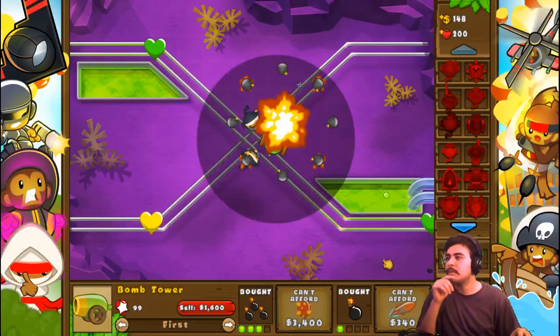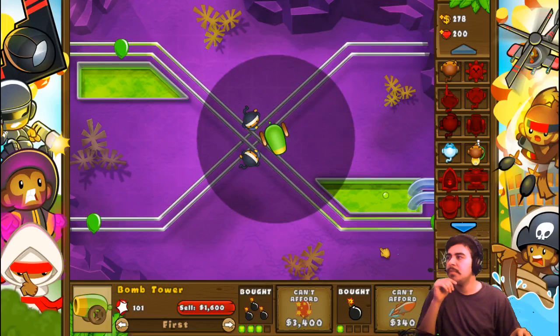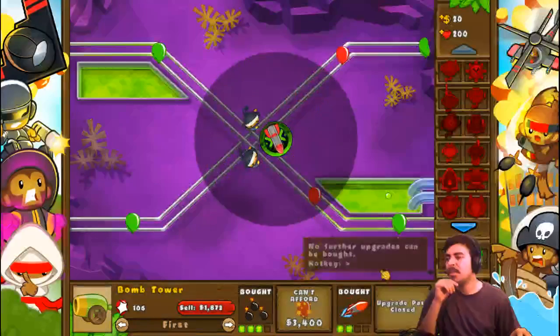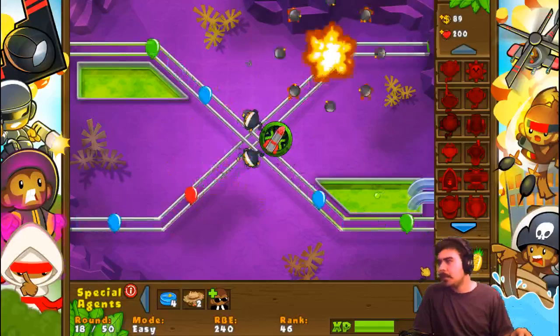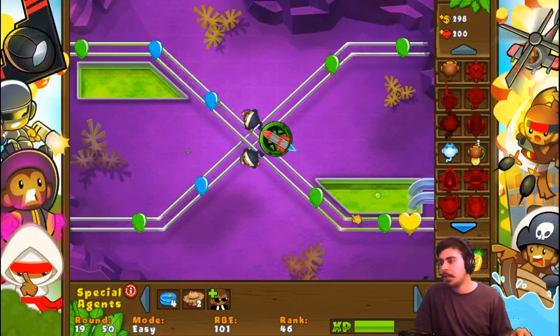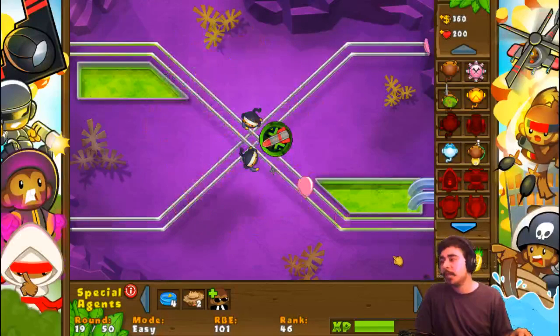I'm gonna get the fire drip blast and the missiles so I don't need to worry about pink bloons, even though I already don't because of the ninja monkey. The missile launcher also increases the attack rate by a little bit, which is nice. So I have lead and camo detection. I don't specifically have camo-lead detection, but it's just easy mode so I don't need to worry about that.